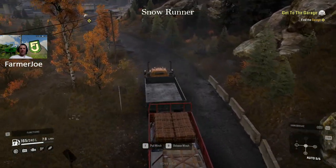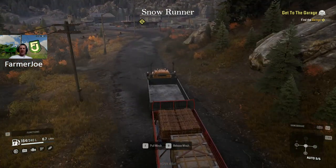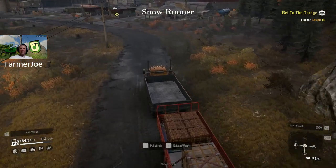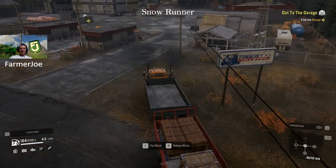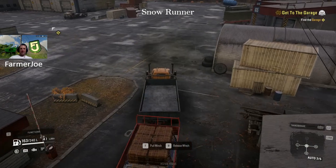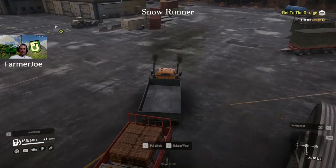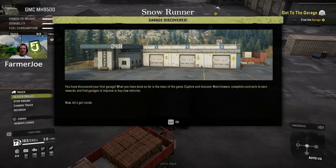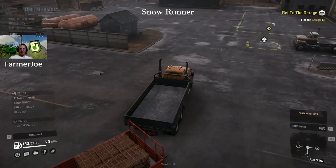We've got some extra cargo in that first trailer. You can get rid of it but you're going to want it eventually for missions. I tried to figure out the best way to deal with it and discovered that really the only way - since you can't get a crane - is to just flip the thing over with your winch. Once you do that you'll have access to sell the trailer and keep the cargo.